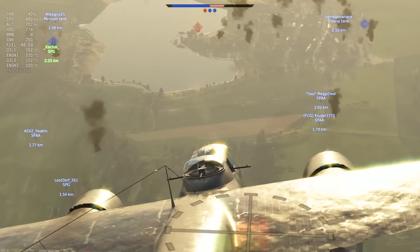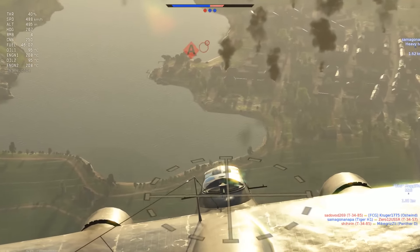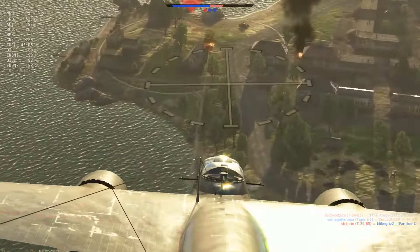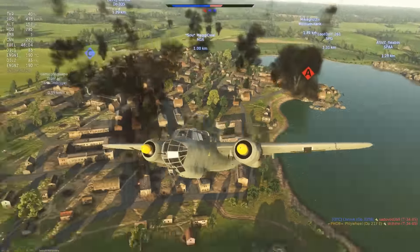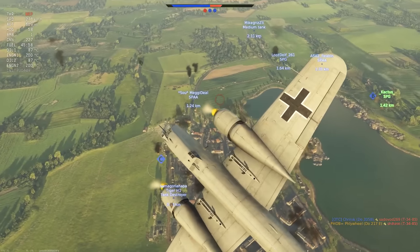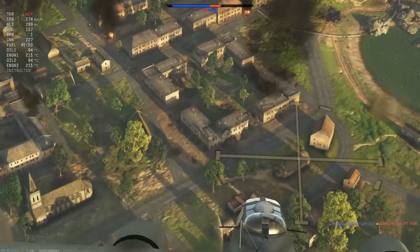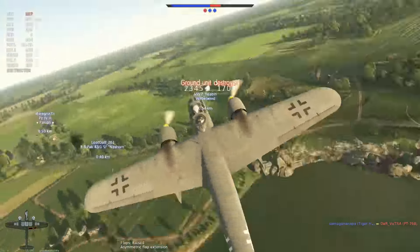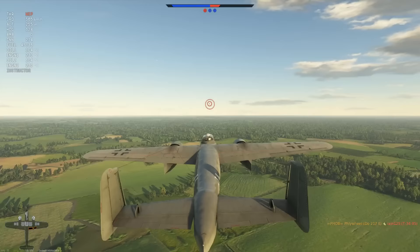We got an enemy tank right out in the open. Oh, friendly — thank goodness. I have two tanks here. Two bombs off. Nice splash damage. Oh, there's a lot over there — I was hoping the splash damage would be even more, but the Panther was able to get out before it could be caught. Let's see where he went. We got this guy we just killed. Bombs away. We could have gotten three kills but easy two kills right there. RTB.